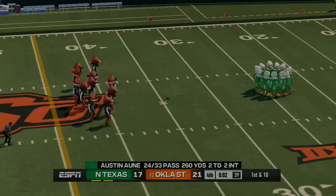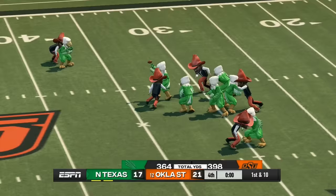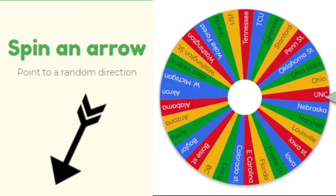North Texas heads east to face Oklahoma State. Two seconds left for North Texas — they need 66 yards for the touchdown. They get the pass off and it's caught, but nowhere near enough yards. North Texas's one-game run is over.